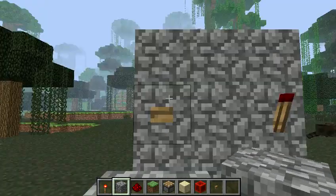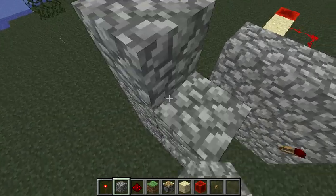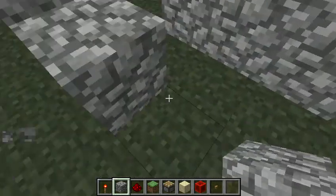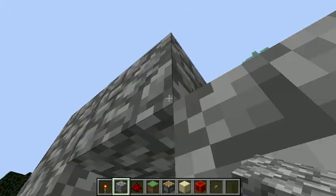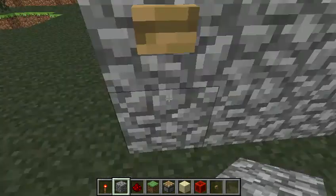How we originally built it is so that there was a button right here. And after three clicks, it was a little wall like this. The pressure plate was in there and they could no longer access it because they couldn't walk through.